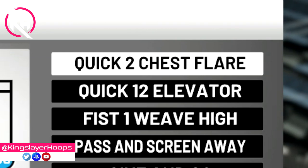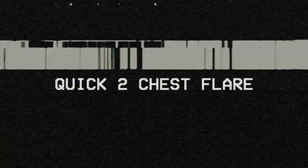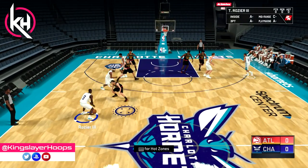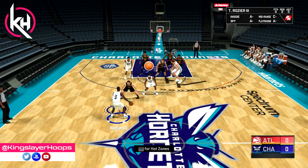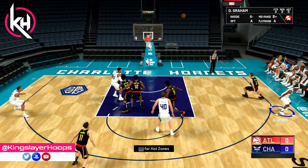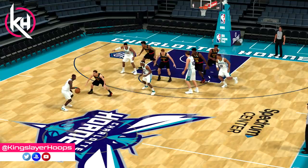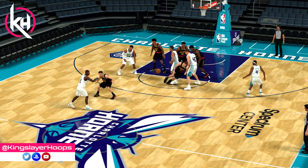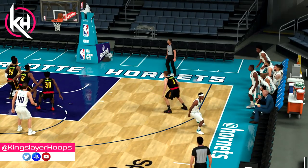You want to set those plays in your offensive settings menu. Let's start off here by looking at Quick 2 Chest Flare. This is a play that's going to lead to multiple three-point opportunities as well as a quick dump-off pass inside. The first option: you're going to see Devontae Graham comes off of two screens and he's going to get a really easy three from the wing right there. Shout out to Devontae Graham, one of the most improved players in the league this year.